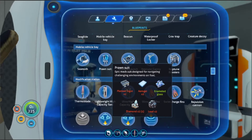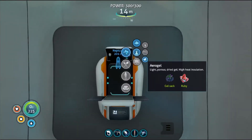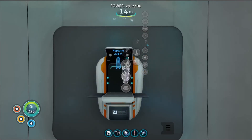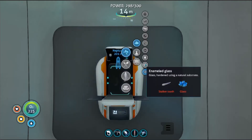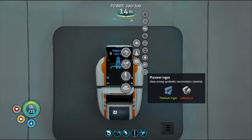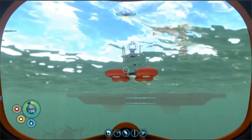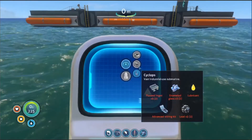Is that everything? I think — two lead, I'll pick that up on the way out. First time I made aerogel. I just want to make the enamel glass and the other two plasteel ingots. I'll see you over at the vehicle bay. So I forgot that you needed two diamonds, not one, so I went back again. And yeah, time to finally make this prawn suit.